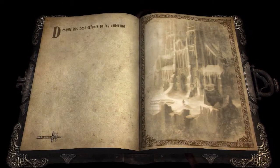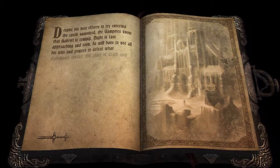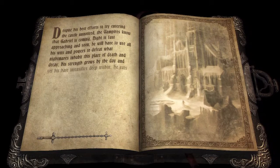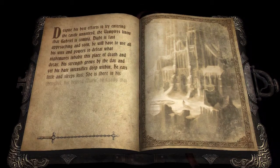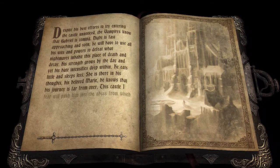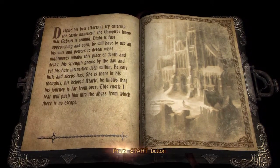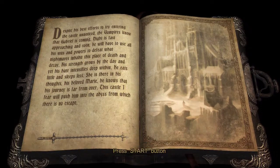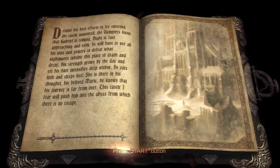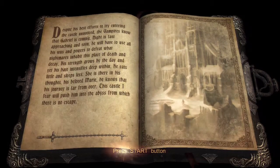Despite his best efforts to try entering the castle unnoticed, the vampires know that Gabriel is coming. Night is fast approaching, and soon he will have to use all his wits and powers to defeat what nightmares inhabit this place of death and decay. His strength grows by the day, and yet his hate intensifies deep within. He eats little and sleeps less. She is there in his thoughts, his beloved Marie. He knows that his journey is far from over. This castle, I fear, will push him into the abyss from which there is no escape.